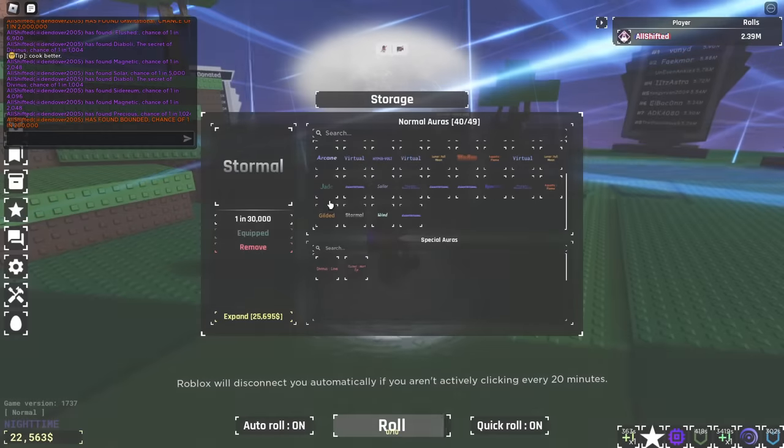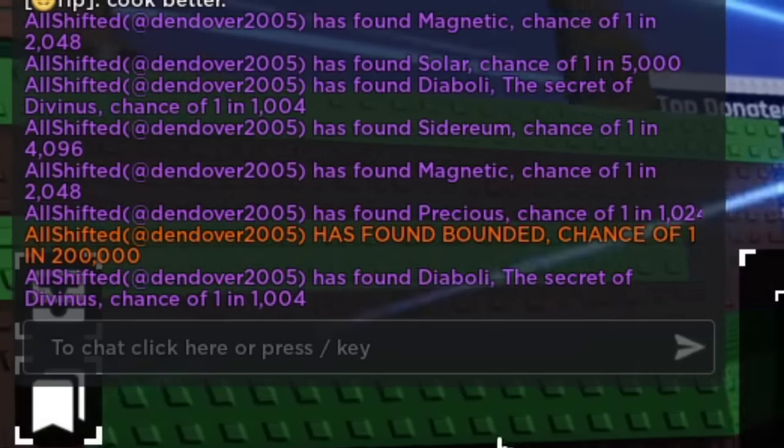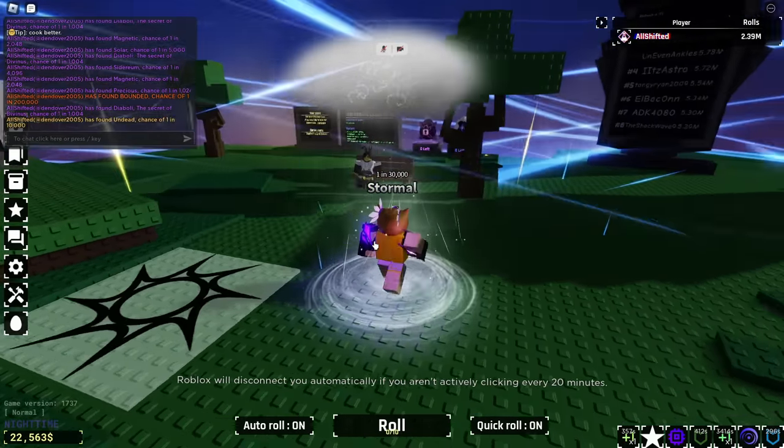It's okay. Did we get another one? No way we got another Gravitational! At least give me Bounded. Don't give me two Gravitationals — give me the new Unbound. Please give me Unbound! What do I get? I got Bounded. Oh my god, I don't need Bounded.